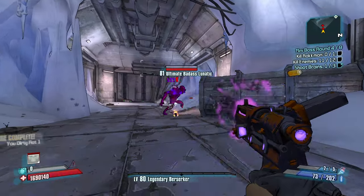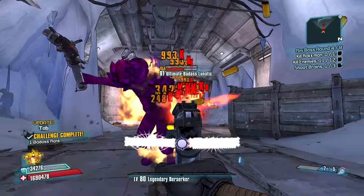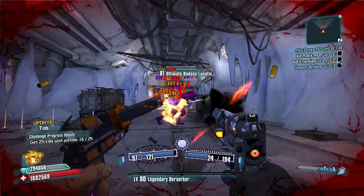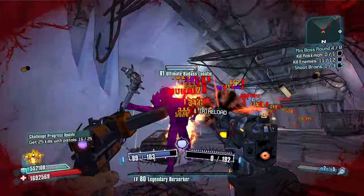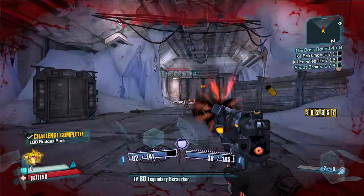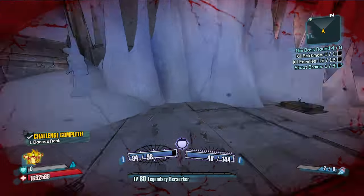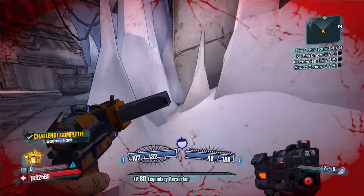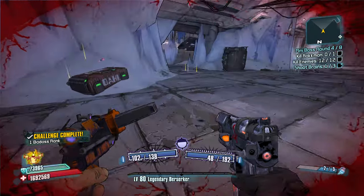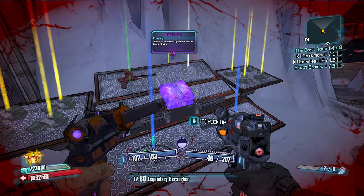Destroy a shield, toss a fire burst grenade. Okay got him. We are alive. Yeah, the Gunzerker is the only class in the game that you can really just run around like a madman like I am currently and get away with it.